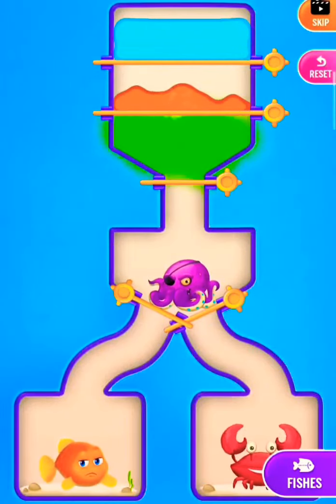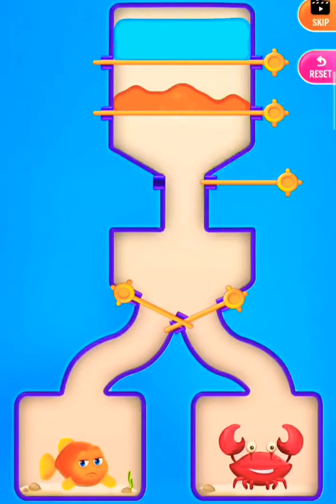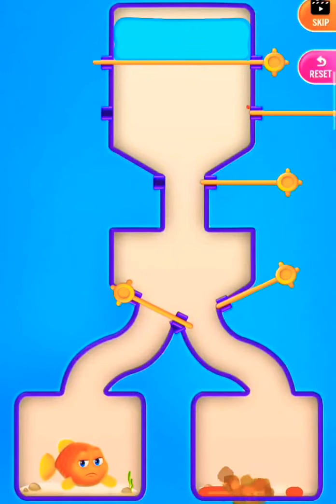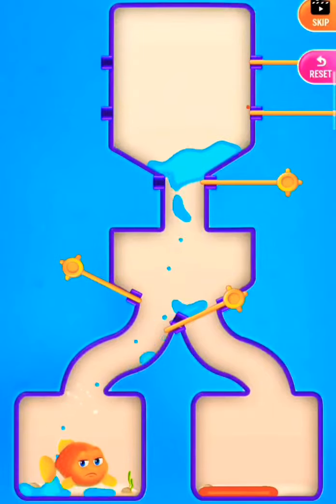Release the poison gas to defeat the octopus. Pull the pin to drop the lava into the crab. Now release water to save the fish.